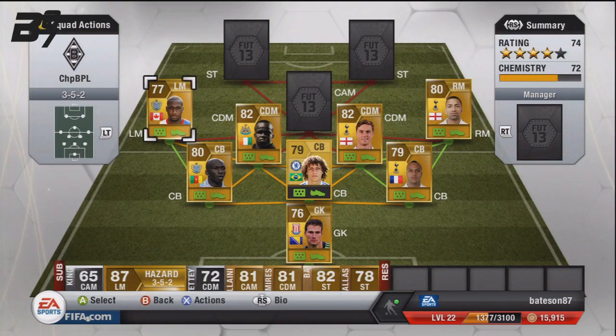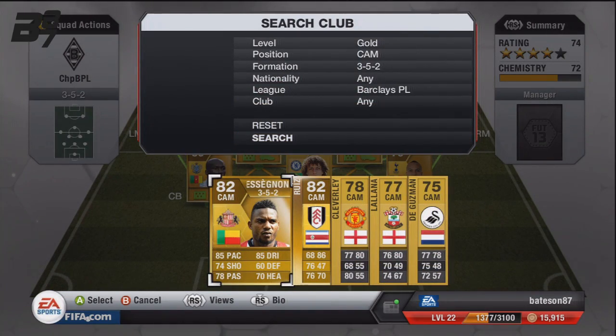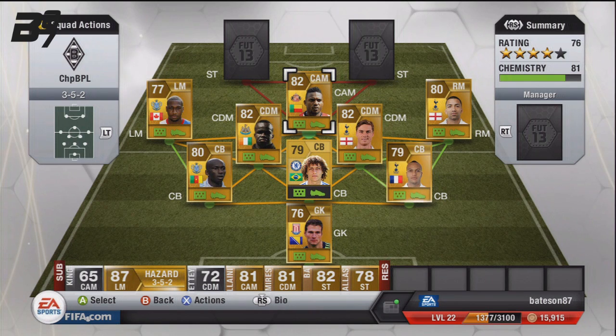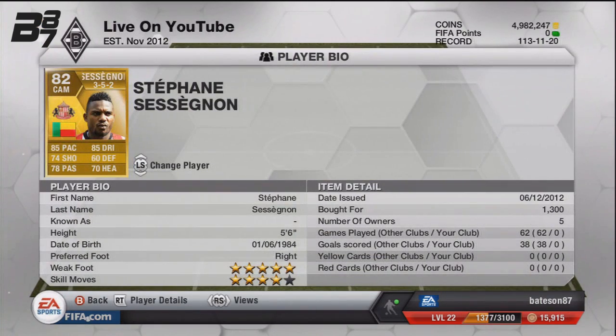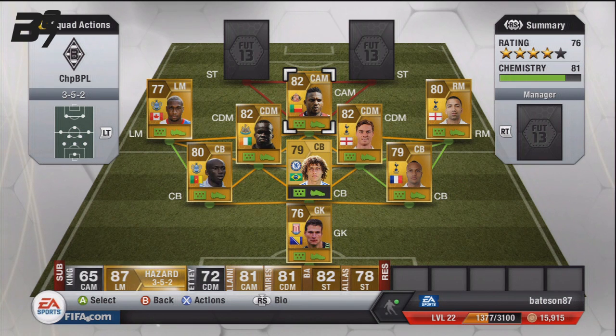Moving up into the CAM position, this is one of the best players in the BPL — it is Sessegnon. If you are building a beast BPL team, you'll see Sessegnon in there anyway because his stats are unreal: 5-star weak foot, 4-star skill moves, 85 pace, 74 shooting, 78 passing, and 85 dribbling — which is absolutely awesome for that CAM position. He did cost us 1.3k.